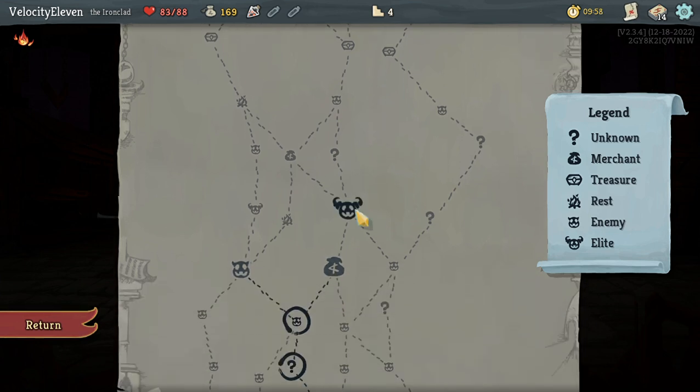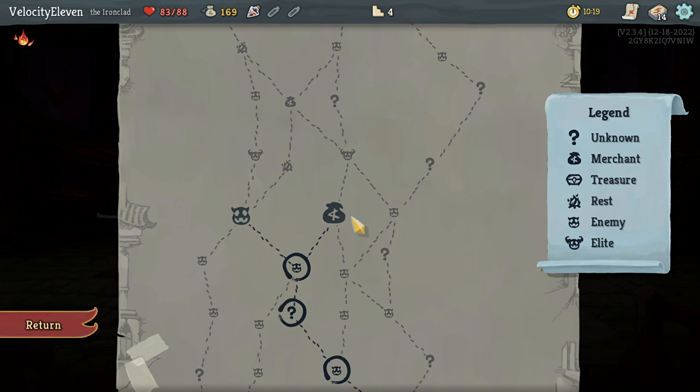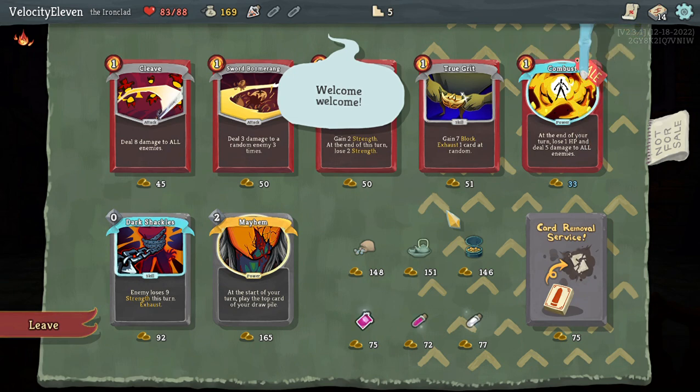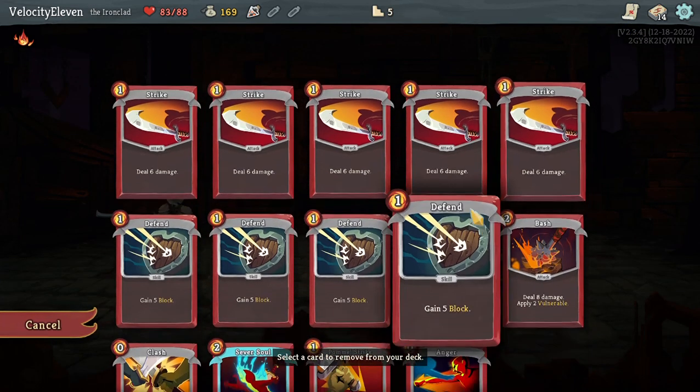Here's what I'm thinking - if I go the route of the merchant then I'm guessing that means I won't encounter as many enemies, which could help me in the long run. Gain two strength - I'll forget about that. Let's go to the merchant. Card removal service. I don't know if it's worth removing one of my defends because everything else seems to really benefit from having attacks.